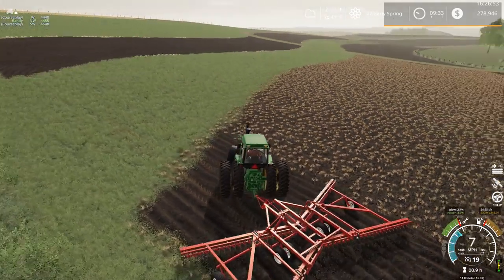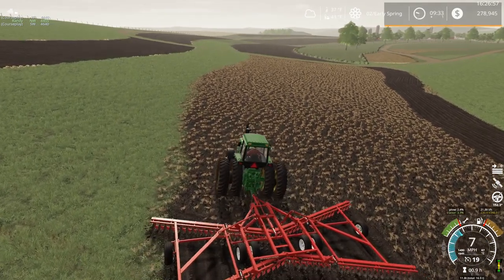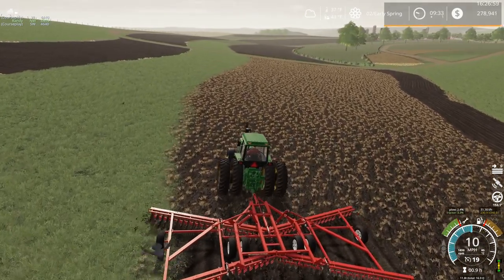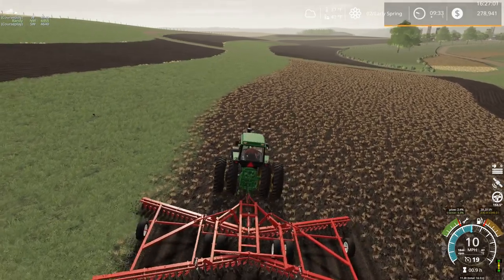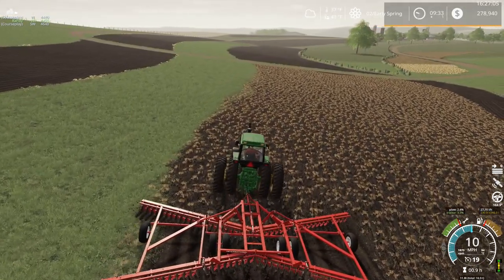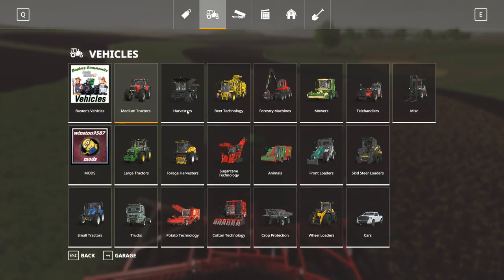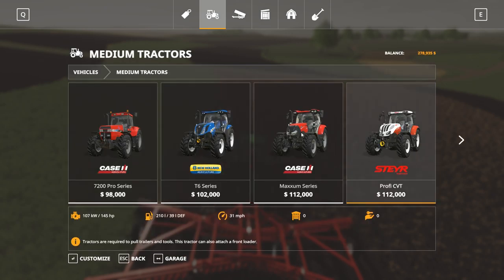Similar to the Kinsey — I decided to go with the Kinsey though. I don't think we need any other planters right now, we've got two of each. Maybe a Case 7210 though — that'd probably be a good fit for the map. They're right around 150 to 250 horsepower depending on what size you get, if I remember correctly.